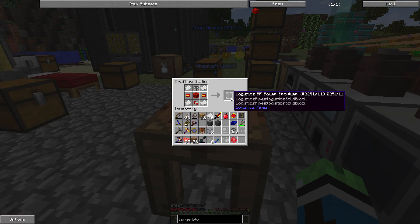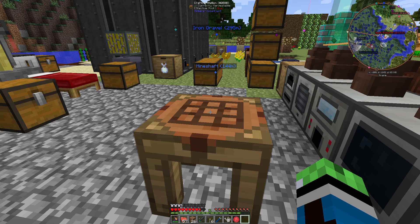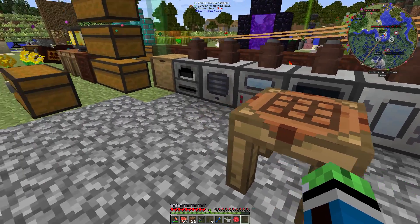And I also made this off-camera — the Logistics RF Power Provider. I think this would be pretty handy in a logistics pipe system, so that way I can provide RF power to all the machines. Pretty much thinking I will do power providing through the logistics pipe system.